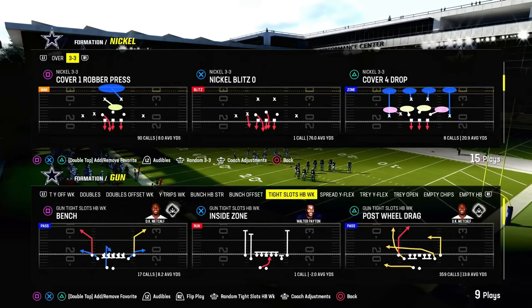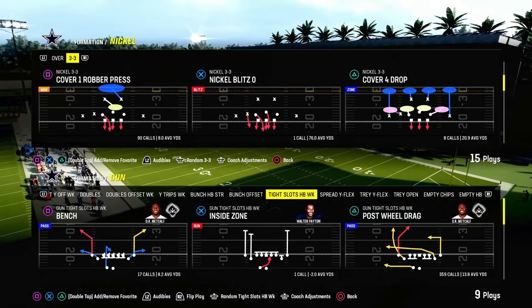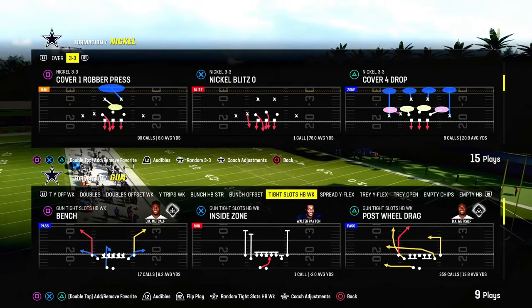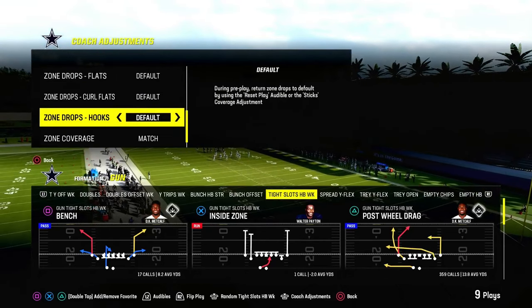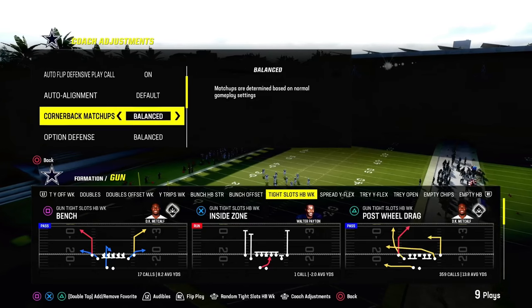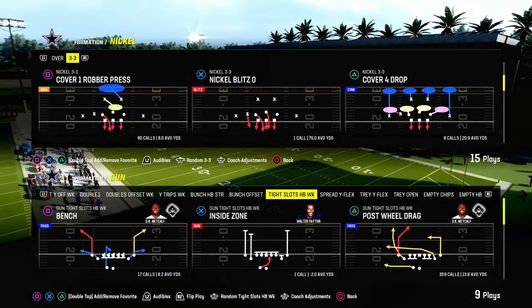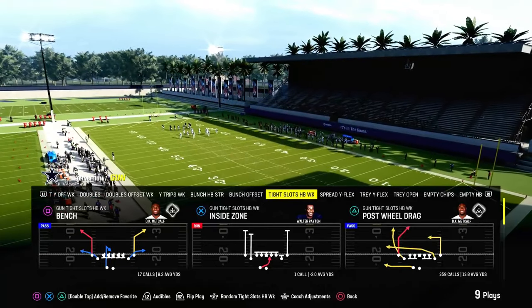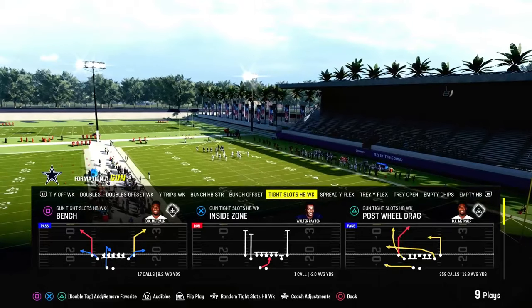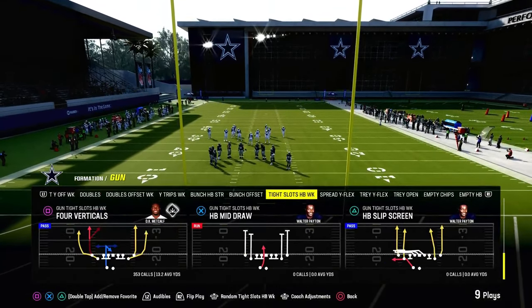This is one of the best ways to attack the meta we're going to be seeing in Madden 24, which is going to be the double Mabel meta or just double flat style of defenses in general. That's going to be out of the tight slots halfback weak offensive e-book. If you guys have not joined the Patreon, you get the full e-book over there — it'll get you access to all of my offensive and defensive e-books, everything for just $10. I think this is one of the best ways to beat Mabel coverage in Madden 24.